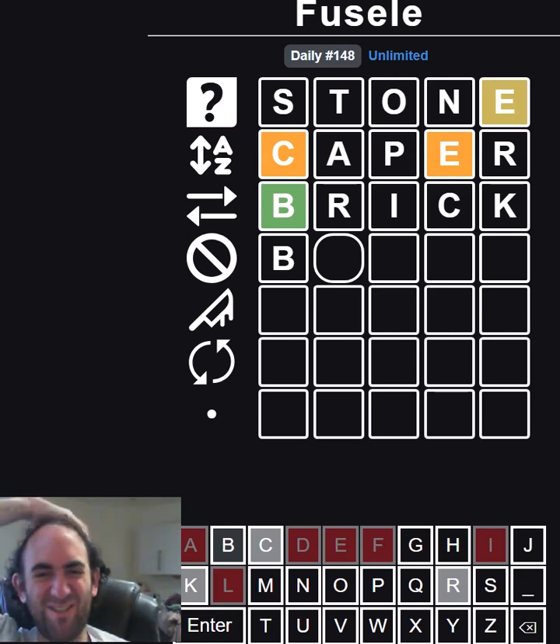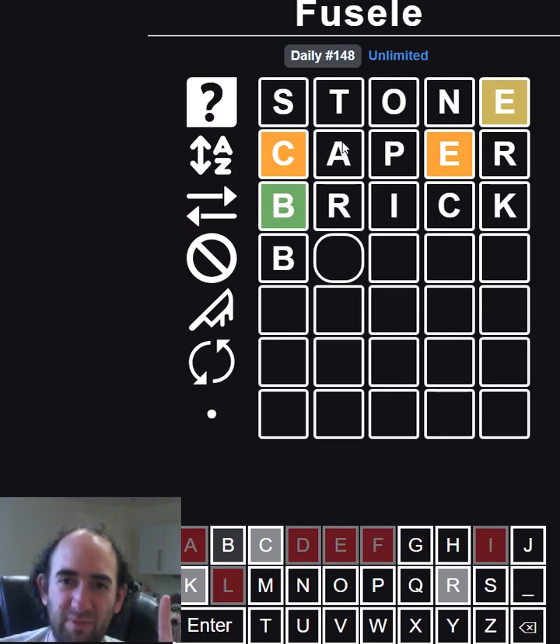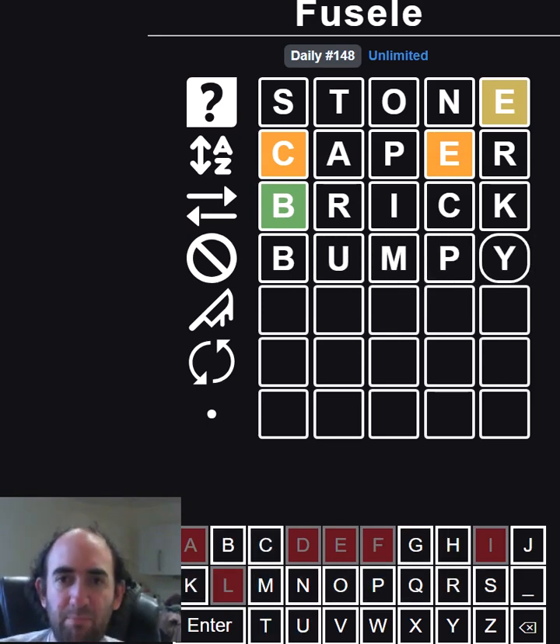There still could be an A — that's the problem. We've ruled out the I now. But there still could be an A, just not in second position, because the rules on that second row were different. The A might be third, but again we cannot try it on this guess, which is quite annoying. I'm just going to try bumpe — why not.